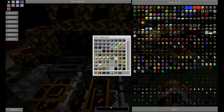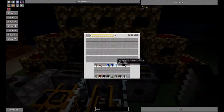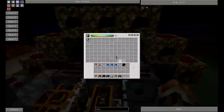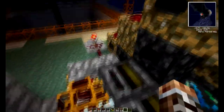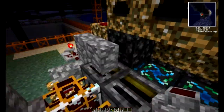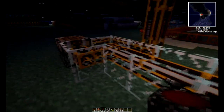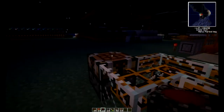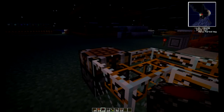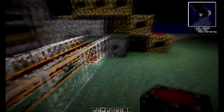We can get rid of that. Now what we need is our flint. Get some flint, put it in here. It'll start pumping it out as soon as we go like this. You can see it start pumping it out. This crafting table is gonna be the final crafting table — this is the one that will actually be making the macerator.